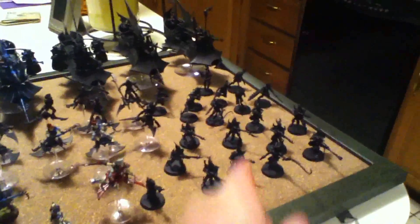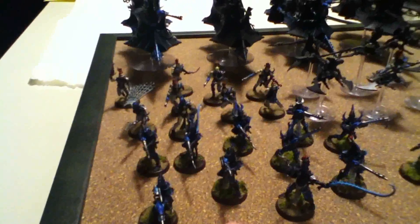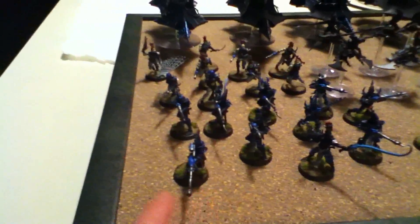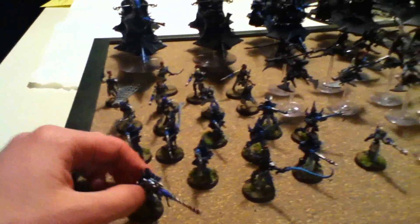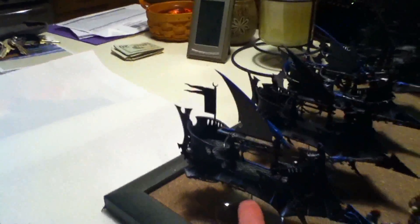Then I have two identical Cabalite Warrior squads — that one I just finished building and priming today, as well as a Raider, so I had to get these guys done for this game. Sorry about the unpainted models on that half. Ten Warriors led by a Syrabite with an Agonizer and Blast Pistol, a Blaster, and a Dark Lance. I have two of those identical units, each in a Raider with a Dark Lance, Flickerfield, Night Shields, and Splinter Racks. Three troop choices — pretty good.